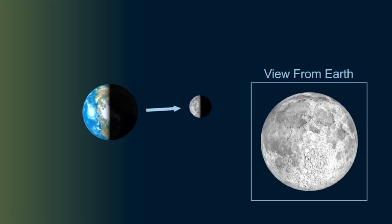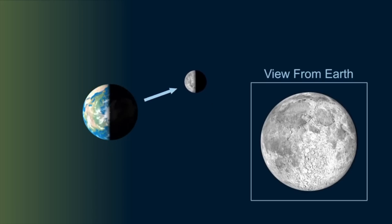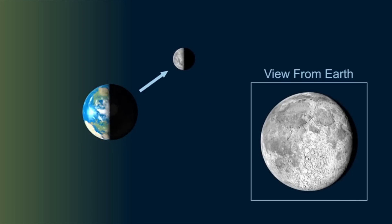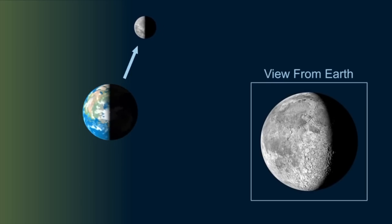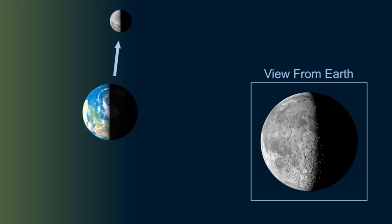The host identifies The Queens' issue as very common among flat earthers: they cannot think in 3D. He points her to a video clip showing very nicely how the moon and earth are illuminated by the sun and how we view the moon from earth during its orbit.